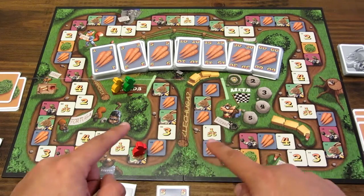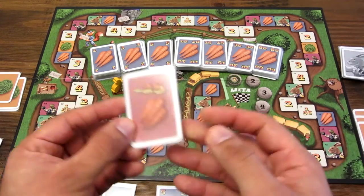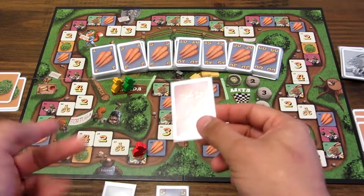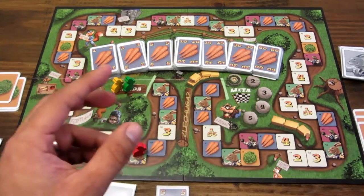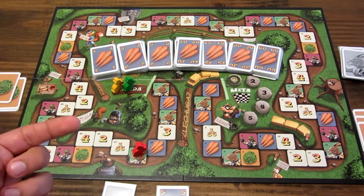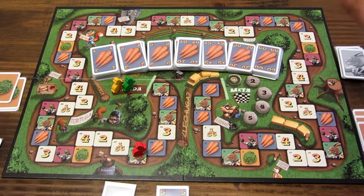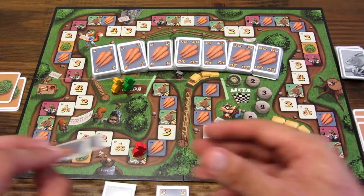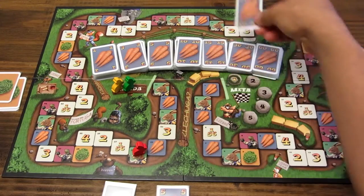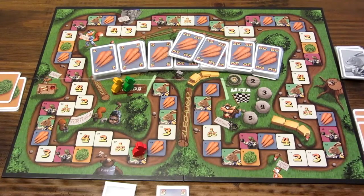La casilla de liebre es una casilla de efecto inmediato. Coge el mazo de liebre y mira su efecto. Él perdería 25 zanahorias. De golpe, este jugador está perdiendo 25 zanahorias. Como les dije, esta es la parte azarosa que tiene este juego. Él decidió ir a la liebre para ver si le salía algo, pero ha perdido 25 zanahorias. Coge sus zanahorias, paga 30 y recibe devuelto 5 zanahorias. Ha perdido 25 zanahorias.